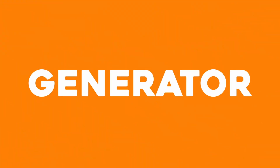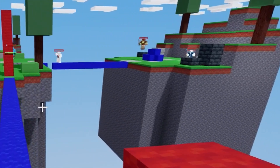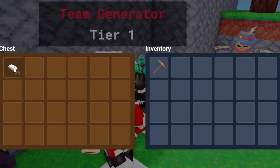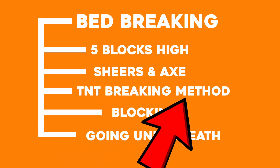After getting the T1 generator, my plan was to take out their bed since they had no bed defense. I was going to rush with a simple axe, but as I was rushing they made a one-layer bed defense, so I needed TNT to take them out. As we learned before, I used the TNT bed breaking method, which worked awesome in this situation.